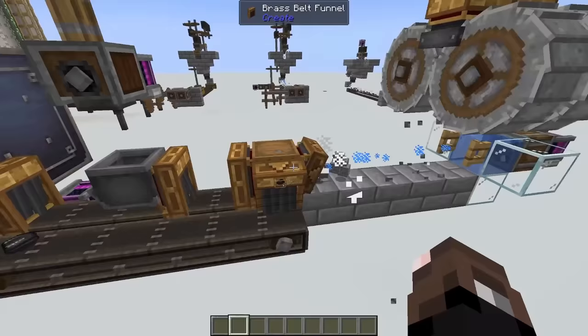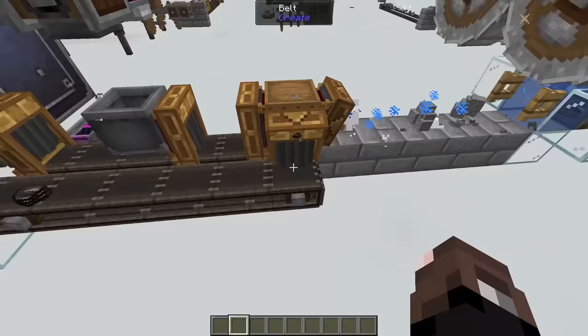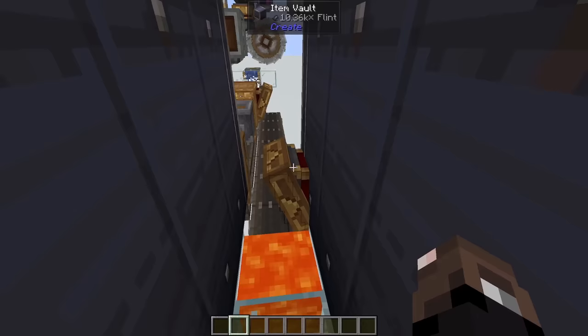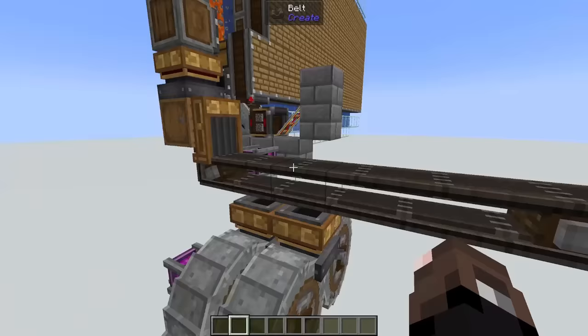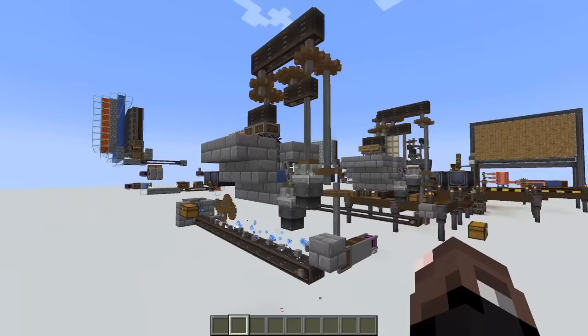For our endgame iron farm we do add one additional step after the gravel has been washed — that's to pump out our nuggets into this basin where they get pressed down into ingots and then stored in a vault, and to have our flint come out on this other belt to be stored in a vault. We also have a backup system for when this gets filled up: once this vault is full all the flint will just drop into lava and be voided out. Then we have a stockpile switch set to 90% where when that's full it will stop our cobble gen, essentially turning off our entire system so that way we're not going to lag out our world by producing more items than we can handle.